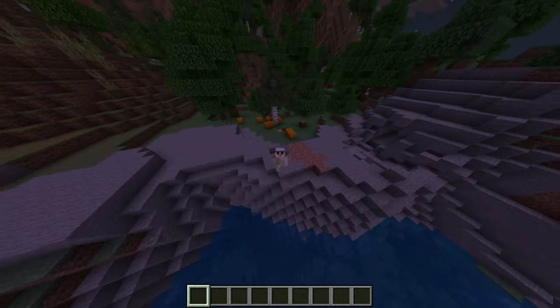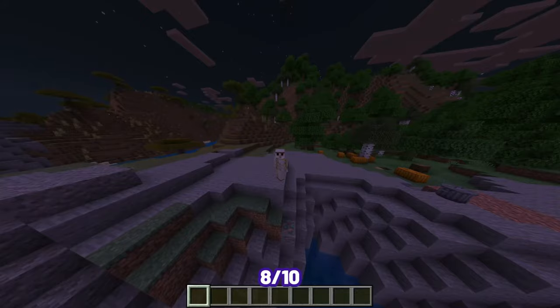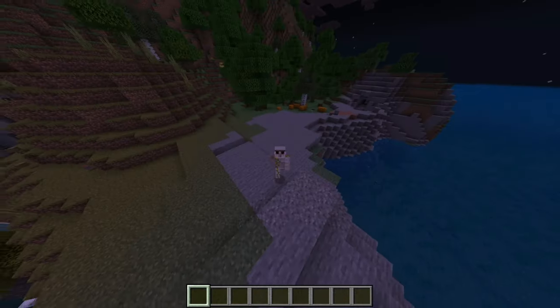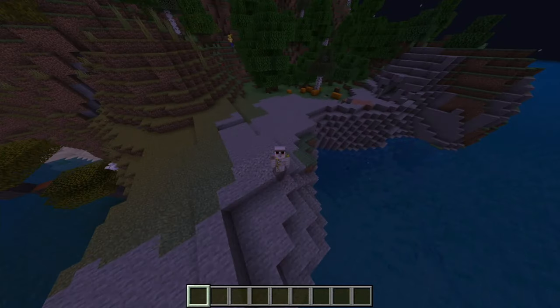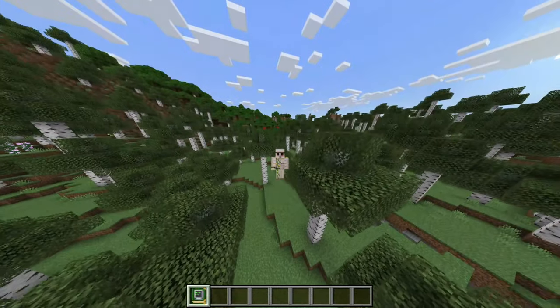This is another pretty simple one that adds a lot of quality-of-life changes: vein miner, tree timber, picking up spawners and portals — very useful. I give this one a solid eight out of ten. I could definitely see myself using this for a lot of worlds. Vein miner and timber mods are a staple in every modpack, so it's quite nice to have on Bedrock.